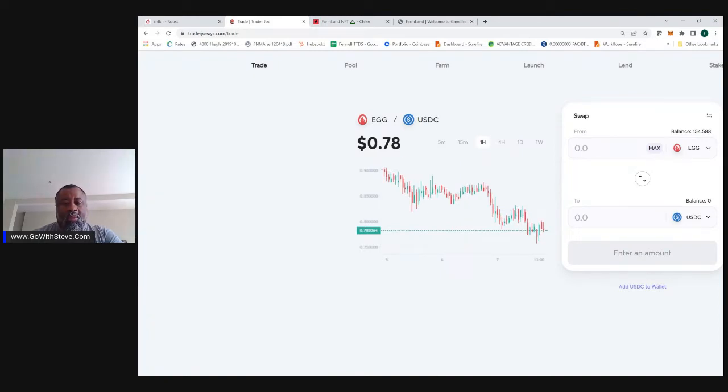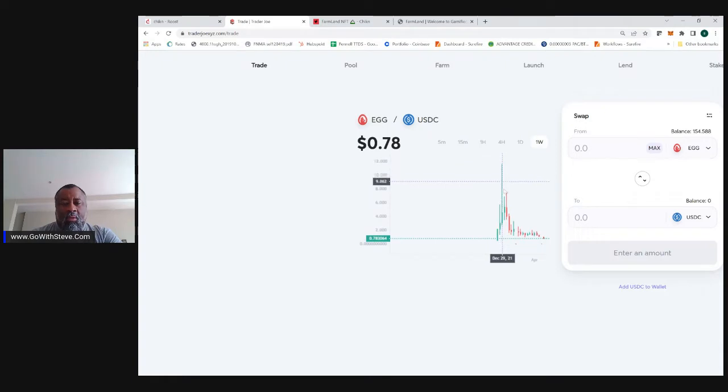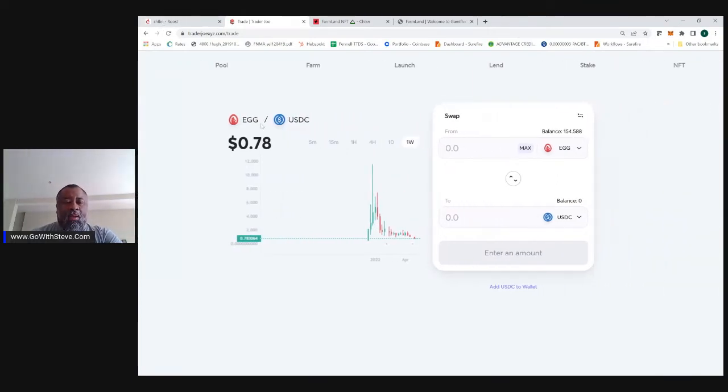The cost of an egg right now is about 78 cents. It's been higher than that — it's been close to two bucks, $2.02 in March of 2022. There was a big wick of $11, but I doubt it hit that high. Like six or seven dollars for an egg back in January of 2022. So eggs are down, the market's down — not a shock.